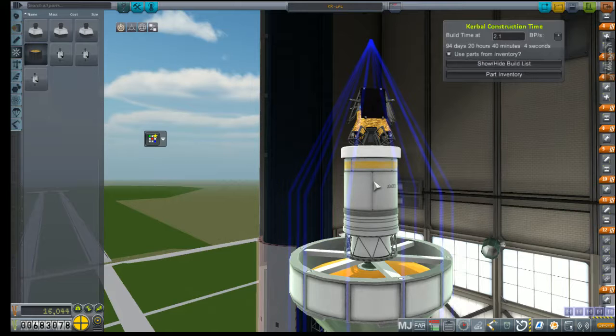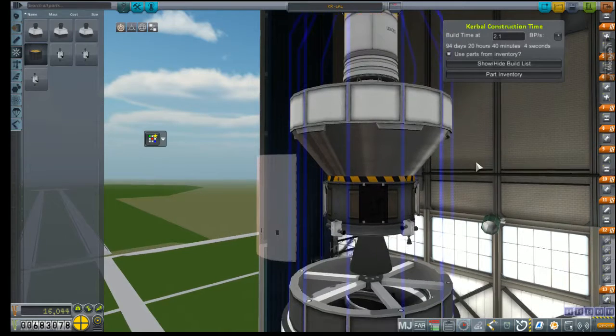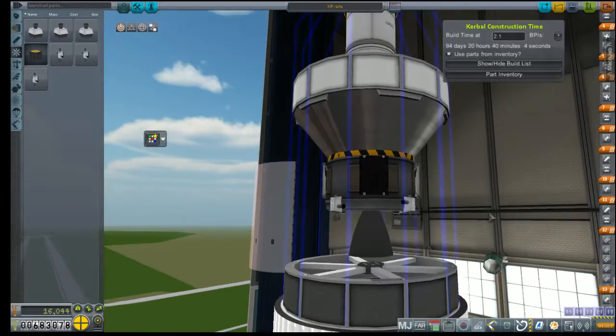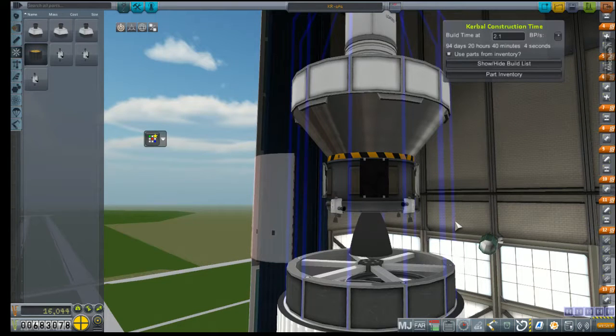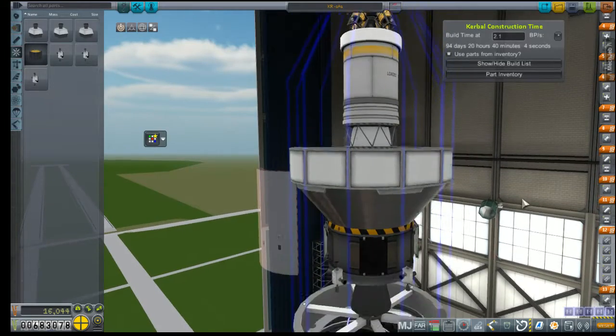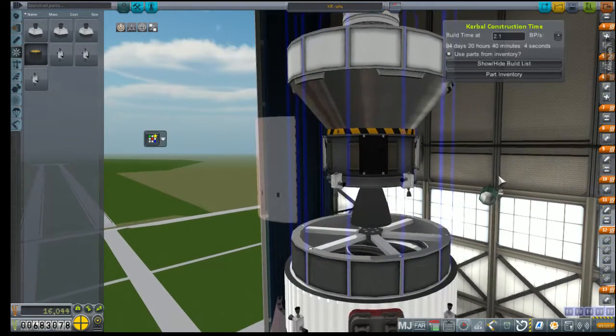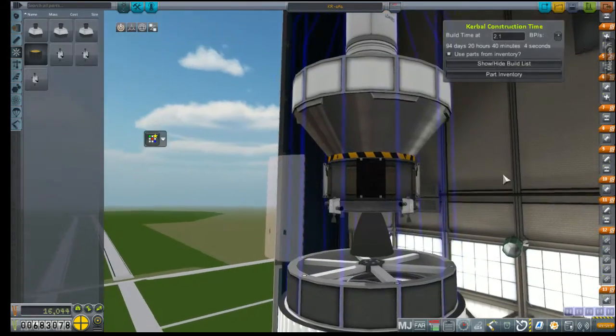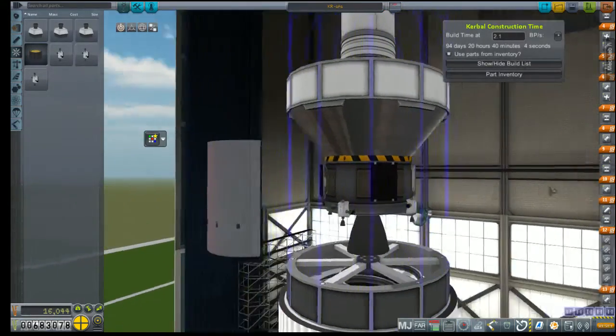To de-orbit and hopefully get us to our landing stage, we have this solid rocket engine, which we'll be using without avionics because it greatly exceeds our weight limit — so that's kind of a cross-your-fingers moment. Just below that is the second half of our transfer stage and hopefully our lunar orbit insertion stage, which is pretty much a revamped version of the AJ-10 upper stage from our previous RA-8 launcher. The only real difference is the fairing size has been bumped up to 3 meters instead of 2.